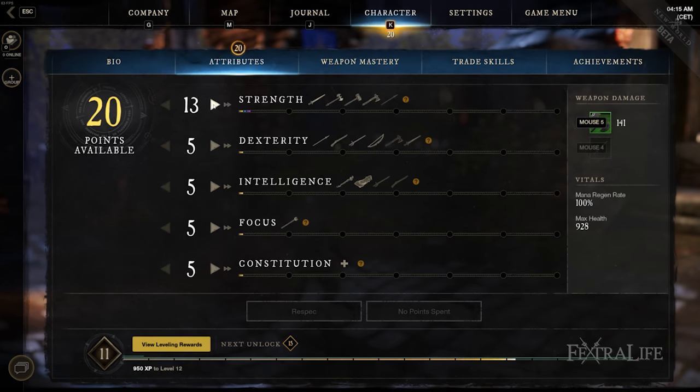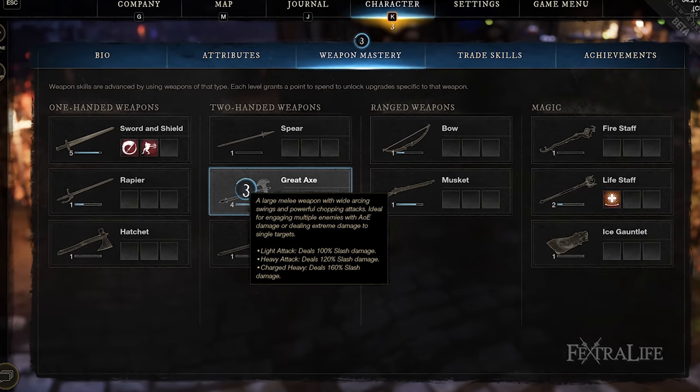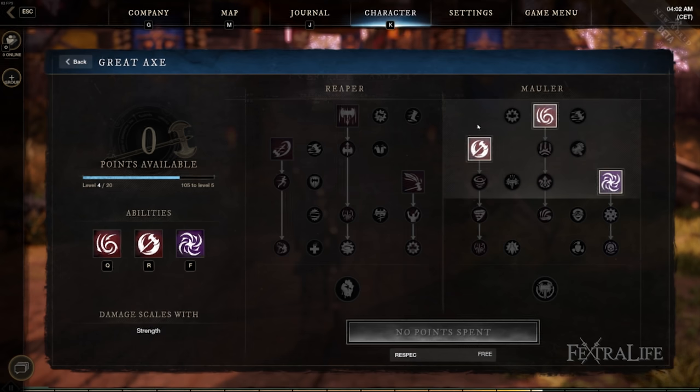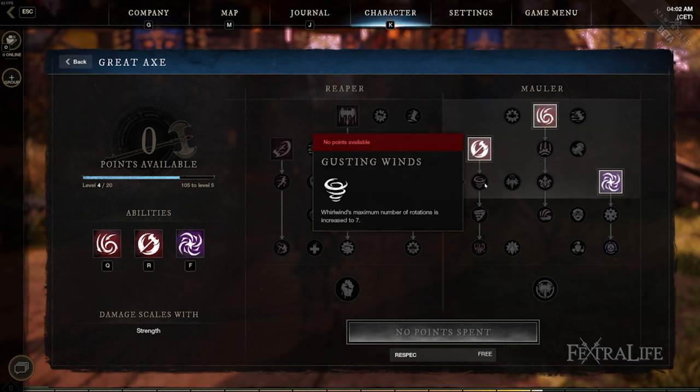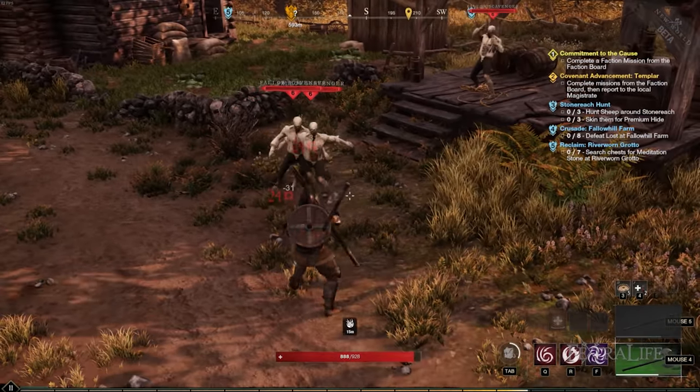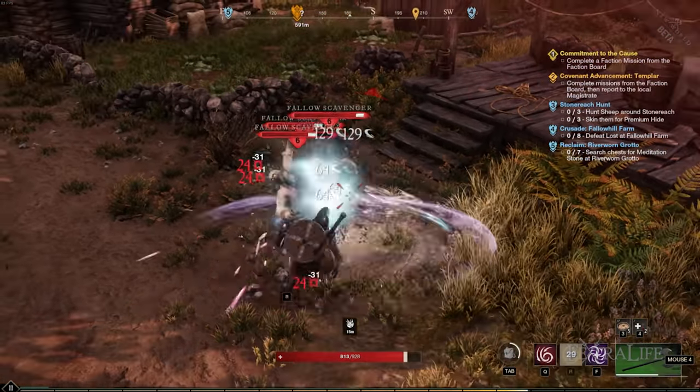In this New World Weapons video, we're going to be taking a look at the Great Axe. This is one of the 11 weapons of the game, and in this video we're going to cover both the Reaper and Mauler skill trees, as well as what the active abilities and passive abilities do, and why you may or may not use these weapons and how to use them effectively.